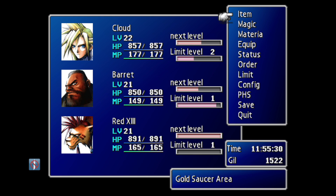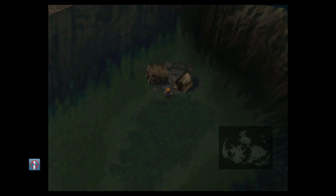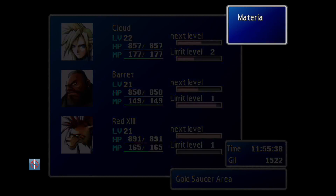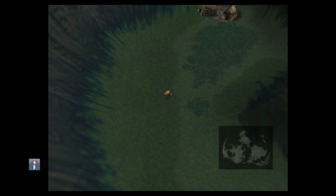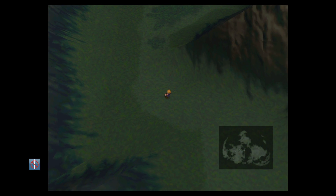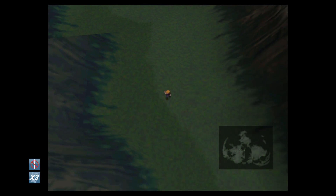The only thing you're going to require is a Chocobo Lure materia as well as the actual Enemy Skill materia for learning, of course. By this stage of the game, if you're doing this as soon as it becomes available, you should have two Enemy Skill materias so you can learn this for two characters at the same time. Just make sure that you have both of those equipped.